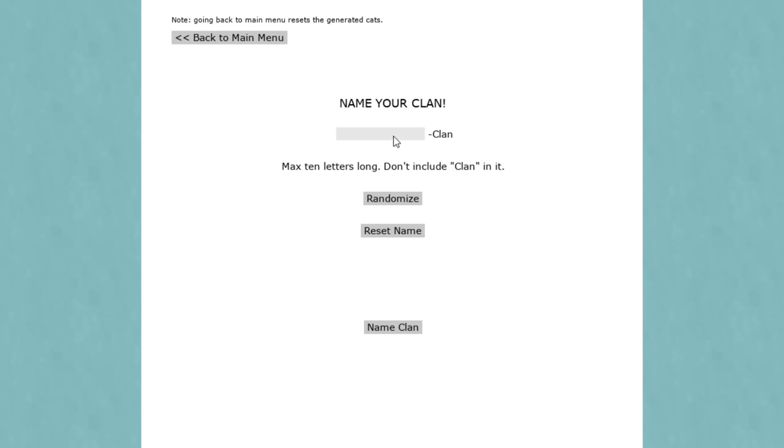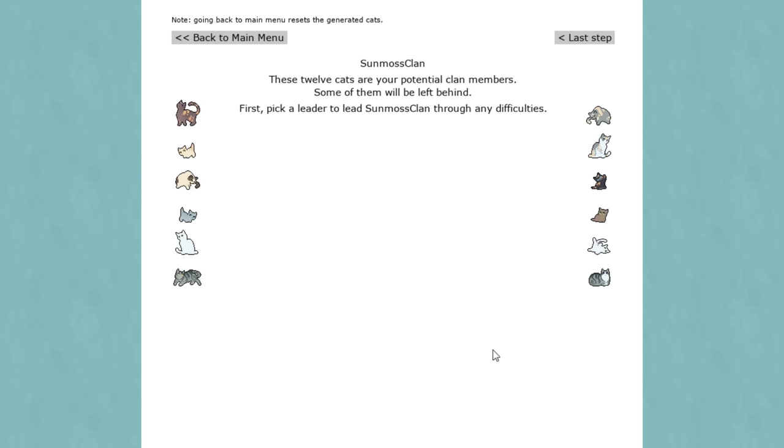Let's go ahead and make a new clan. As usual I usually go with Moss Clan but I'm going to try to be a little more original. Let's go with Sun Moss Clan since it's summer. So this is going to be Sun Moss Clan. Let's see - these 12 cats are your potential clan members and some of them will be left behind.